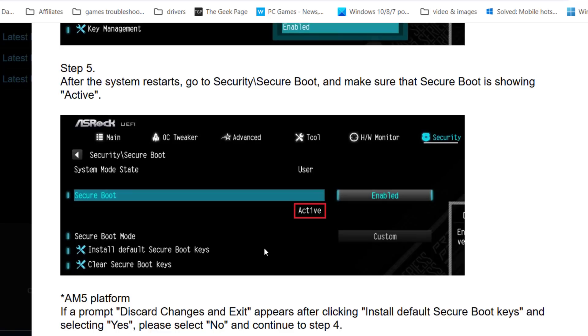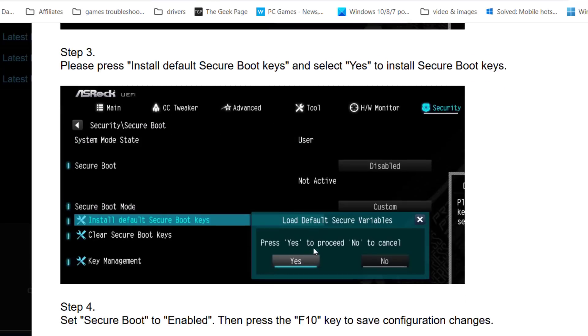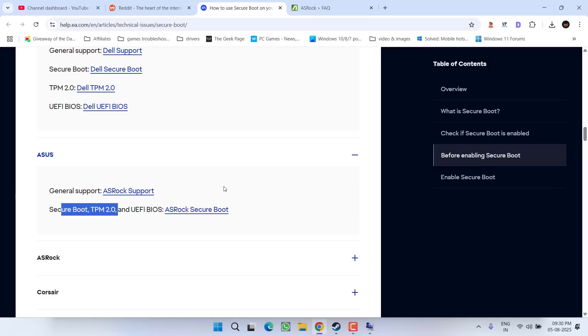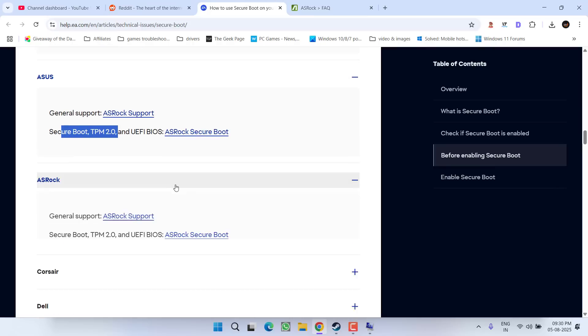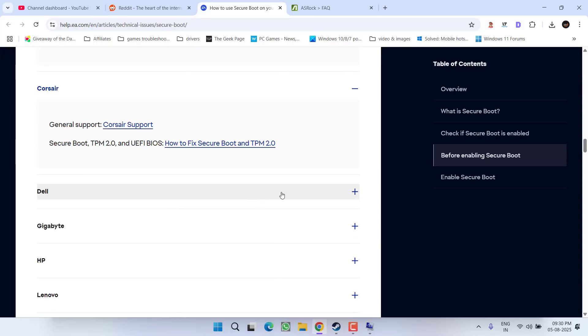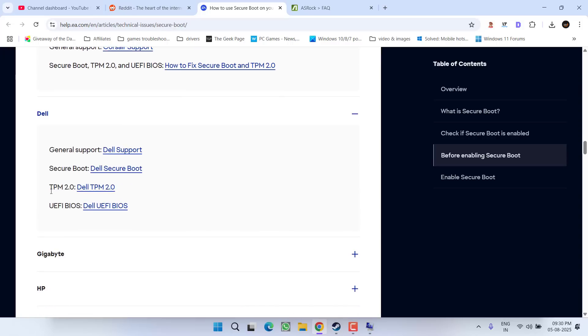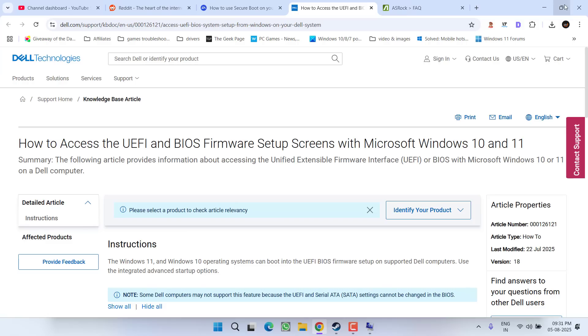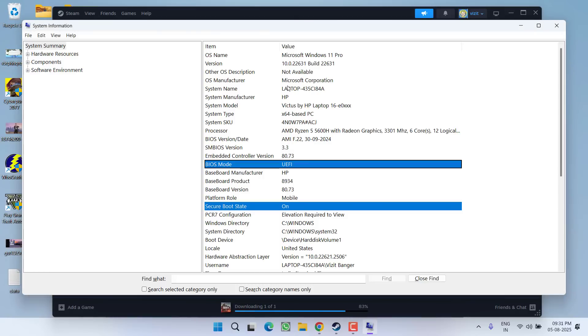The same thing you need to do with TPM. Find TPM in the security settings and if it is turned off, turn it on from the BIOS menu. Here is a detailed guide on how to enable TPM as well as Secure Boot — simply expand the type of system you have, follow the link, and it will show you how to enable UEFI as well as TPM on your PC.